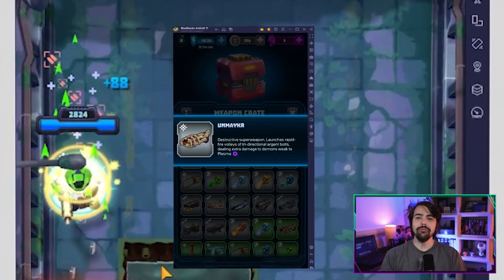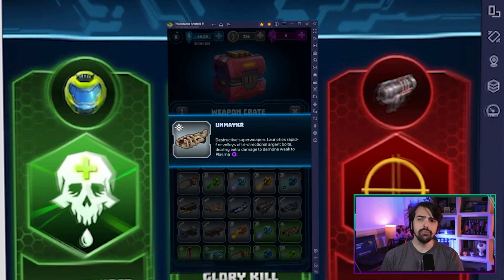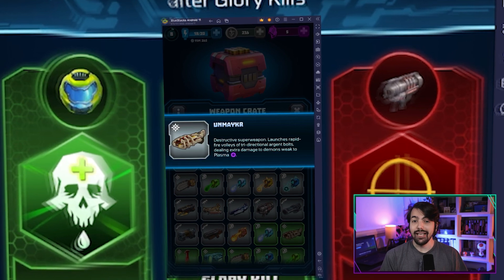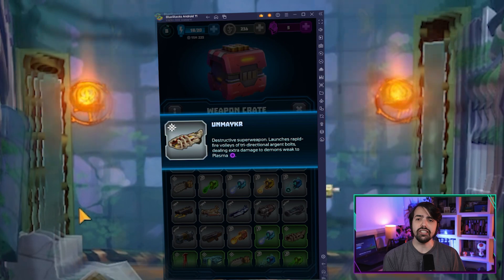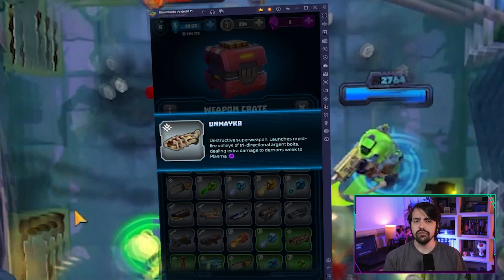The Hellmaker reigns supreme as one of the greatest weapons in Mighty Doom, with its rapid fire mode that pushes through even the most formidable demonic armor. And if all that wasn't enough, its alternative fire mode summons a literal blade that slices through enemies with ruthless efficiency.